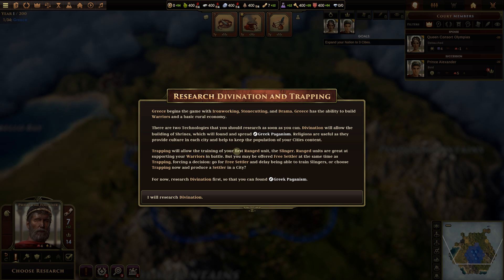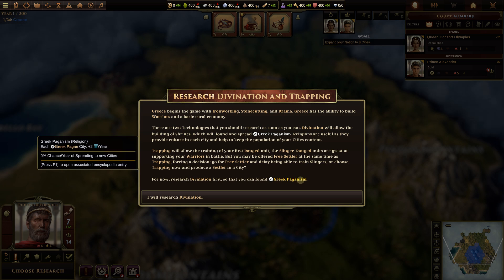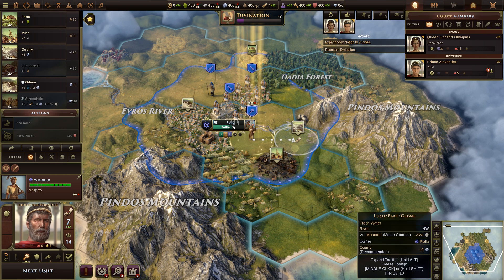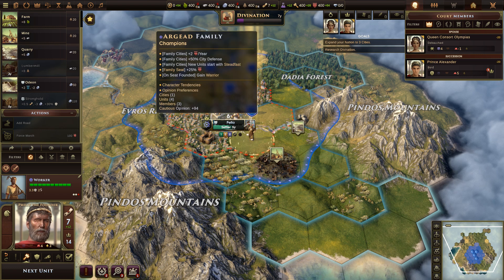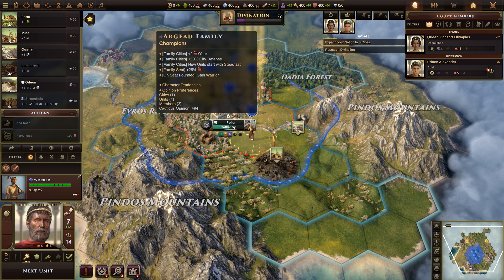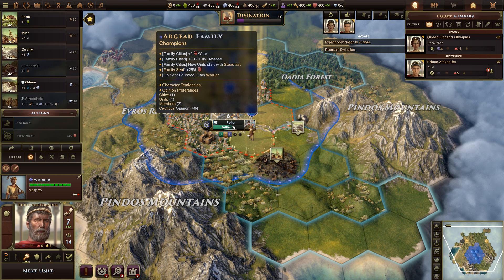Trapping will allow the training of your first ranged unit, the Slinger. Range units are great at supporting your warriors in battle, but you may be offered a free settler at the same time as Trapping, forcing a decision: take the free settler card and delay slingers, or choose Trapping now and produce a settler in a city. For now, research Divination first so you can found Greek Paganism. Each Greek Pagan city gets plus two culture every year.